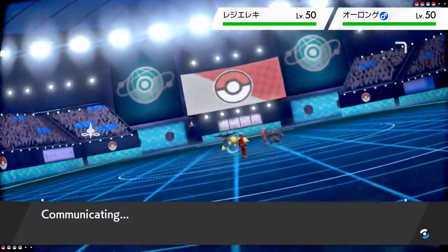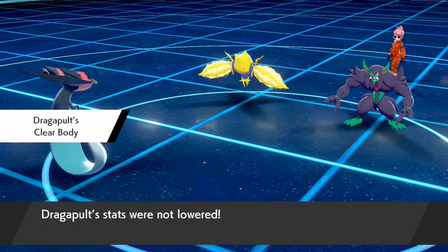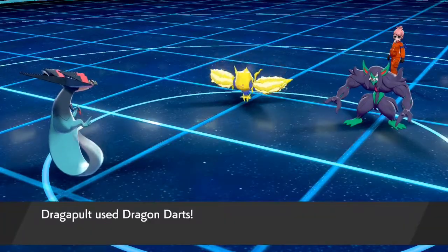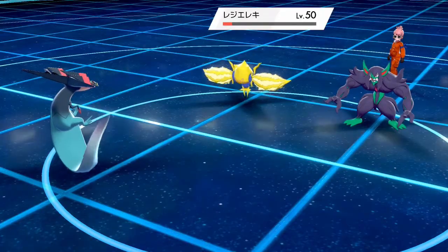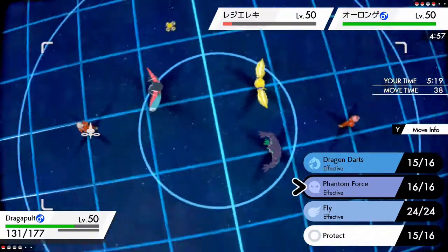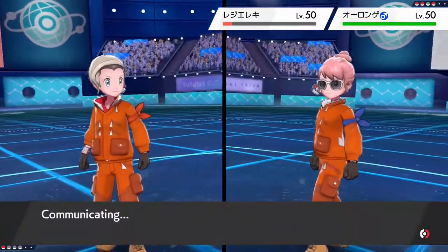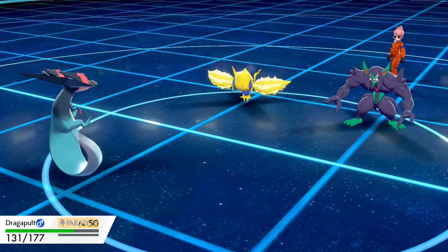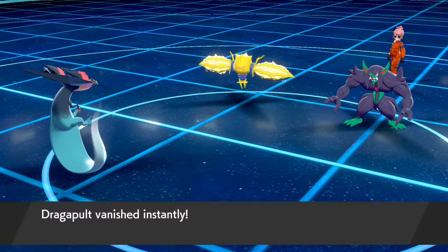Just Dragon Darts or Phantom Force for sure. I think they get this one. Ancient Power is curious — it's really weak unless you use Fake Tears. Let's see if Dragon Darts KOs. Nope, no chance. They should be going for Spirit Break. I guess I could dodge that but what do I do after that? Thunder Wave. There's no way we can pull this one back.